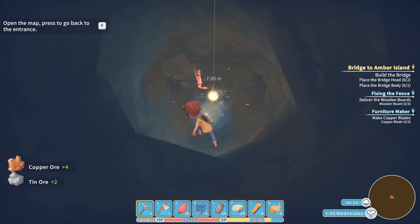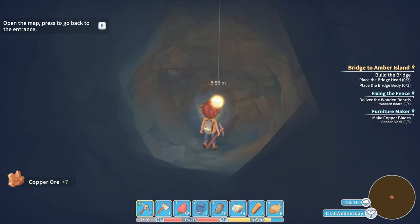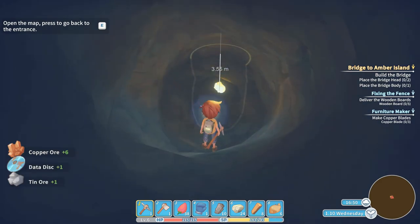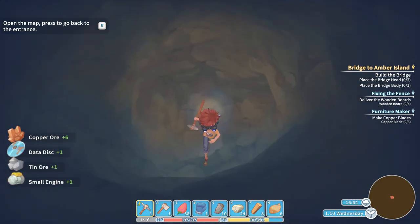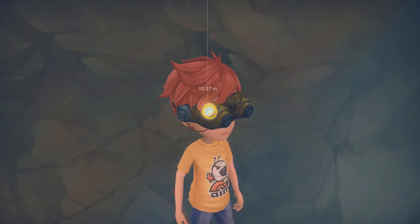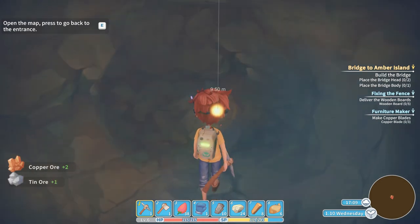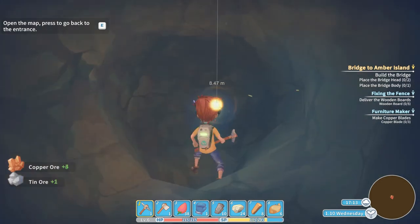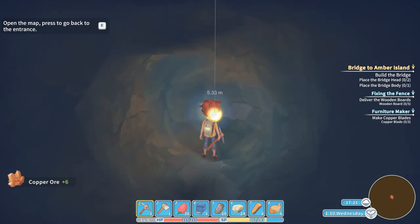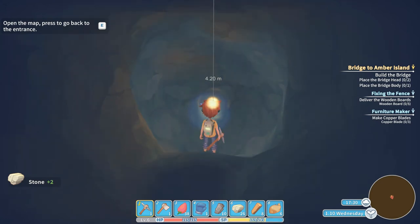Tin ore — cool. So there's different kinds of ores down here as well. I didn't know you could dig straight down like this. I wonder if you could do this on the normal map. Another old pot. Small engine — that sounds important. We've run our stamina down a bit, we're at 229 of 245. Let's eat a berry and see what happens. Can we eat a berry? No. Did we drop the berries? We put them in our main backpack. It looks like these berries are not edible alone — maybe we have to cook them.